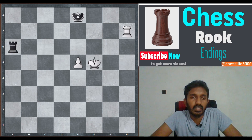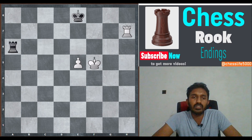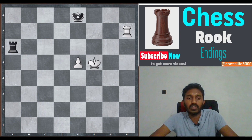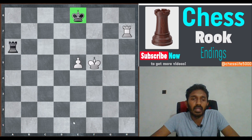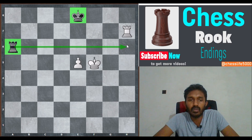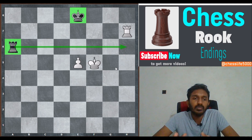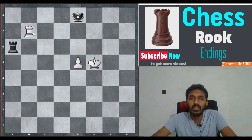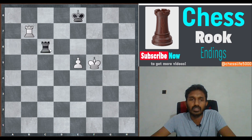Now let's move to the next lesson: rook plus pawn versus rook — other cases. Just as the pawn side always wants to achieve the Lucena position, the defending side always wants to obtain the Philidor position. The key characteristics of the Philidor position are: black's king is in front of the pawn — a good location — and black's rook is on the third rank, preventing white's king from reaching the sixth rank. The Philidor position is drawn for all eight pawns regardless of who is on move.